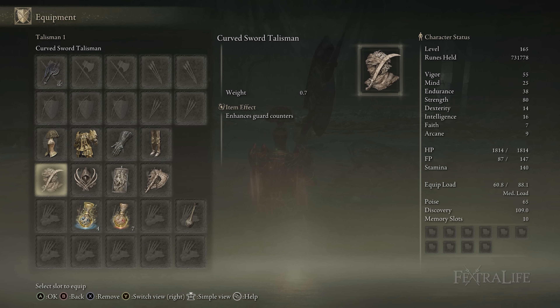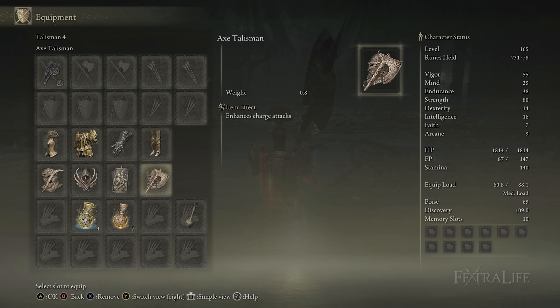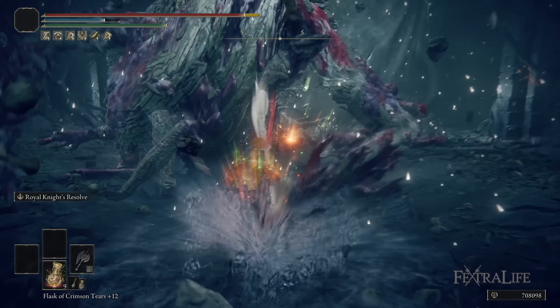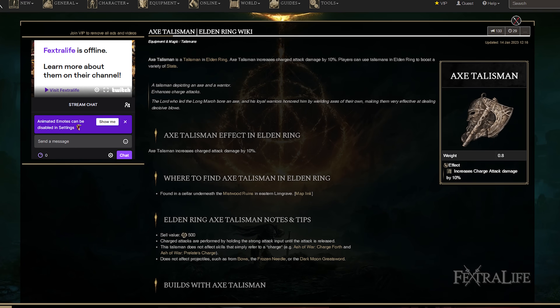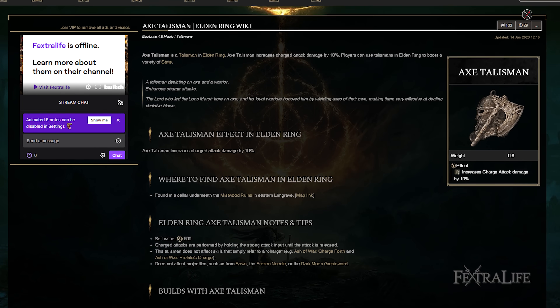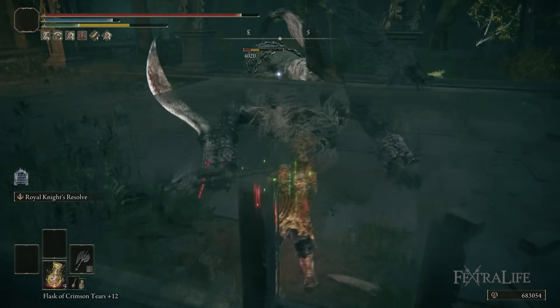When it comes to talismans for this build, there are two I always use and then two flex slots. First, I use the Dragon Crest Great Shield Talisman — you trade damage with this build constantly, so you want to reduce the amount of physical damage you take; always keep that one on. The second one is the Axe Talisman. Because you're using charged R2s a lot after you buff with Royal Knight's Resolve to kill difficult enemies and bosses, you're going to get extra damage out of that talisman, which is fantastic.